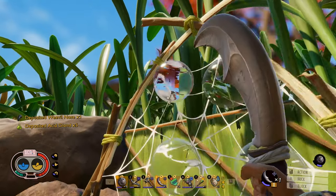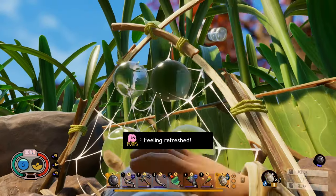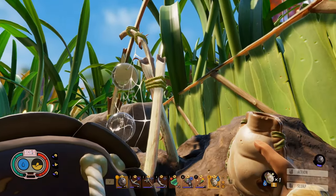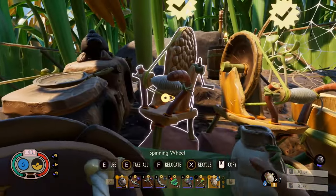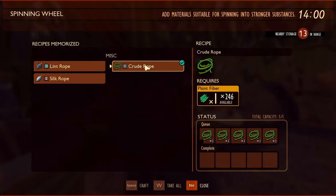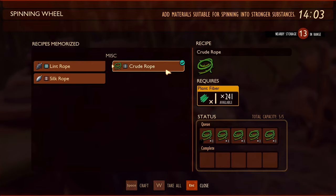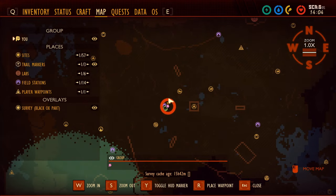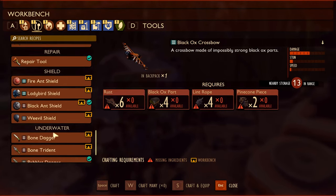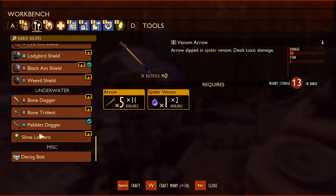Okay, so this supports four drops. So realistically all I needed was one of these. Yeah, so definitely overkill. Venom arrows — I'm not going to bother with those. We need resources.